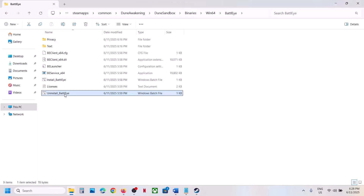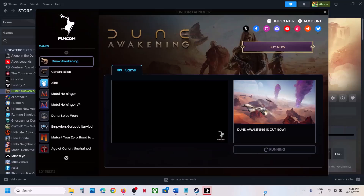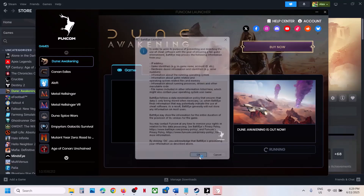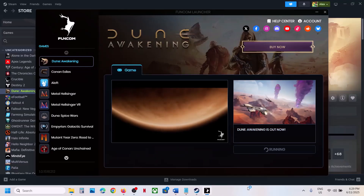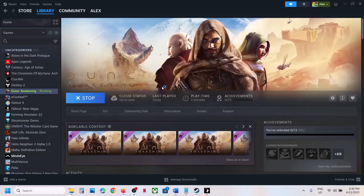Still not working? This time again uninstall BattleEye — right click, Run as Administrator, click Yes to allow, click Yes to uninstall. But do not install it this time. Instead, launch the game from Steam, and during the launch it will install BattleEye automatically. You will see the BattleEye launcher — click OK, click Yes to allow, and it will install the BattleEye service and launch the game. If you receive any error like 'fail to update or install BattleEye,' close the launcher and relaunch the game once again.